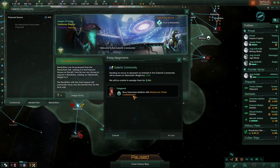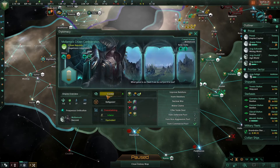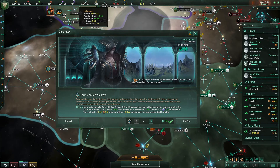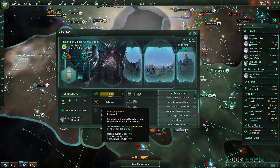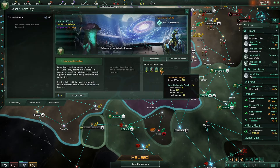We're also going to be assigning some envoys in here and pop the envoy in once we no longer need it, because at the moment we want to keep improving this relation. We will sign a commercial pact — while it costs us some influence, it's going to make them like us more and add extra trust. I'm not going to sign a research agreement though, because I don't want to give away our fantastic research advantage. We're slightly behind the other empires, but not by very much, and that will change soon.